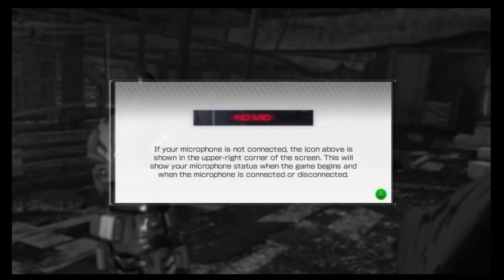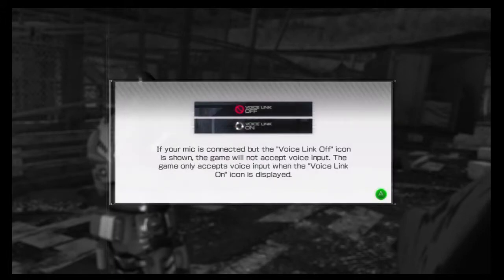If your microphone is not connected, the icon above will be shown in the upper right corner of the screen. This will show your microphone status when the game begins and when the microphone is connected or disconnected. If your mic is connected but the voice link off icon is shown, the game will not accept voice input. The game only accepts voice input when the voice link on icon is displayed.